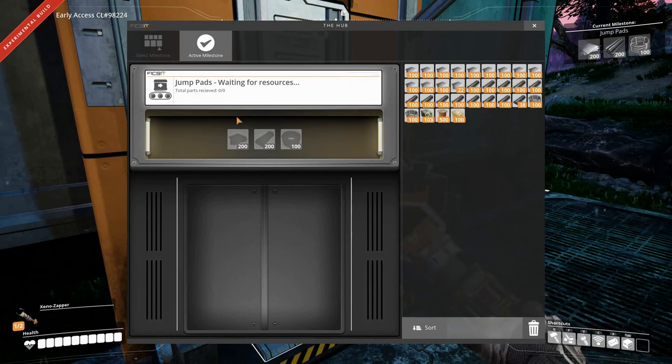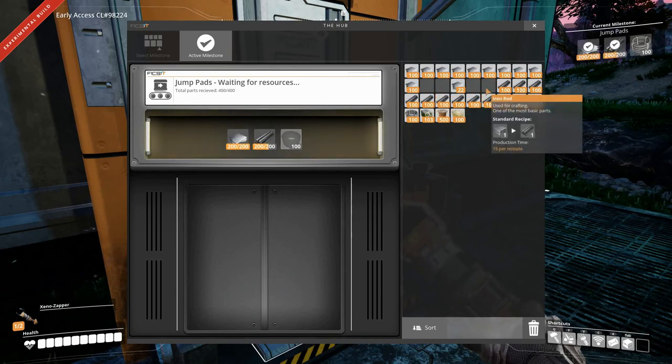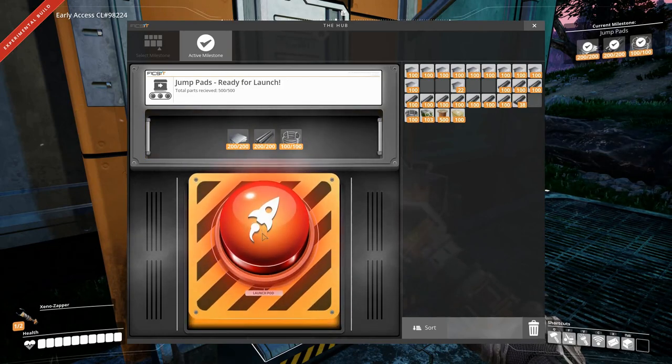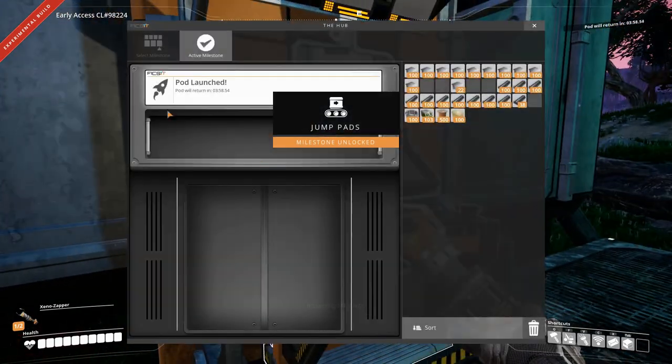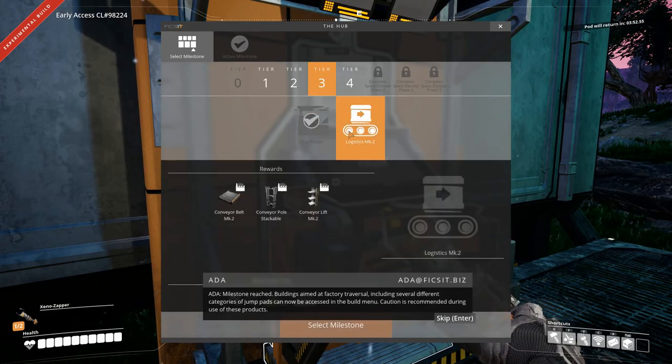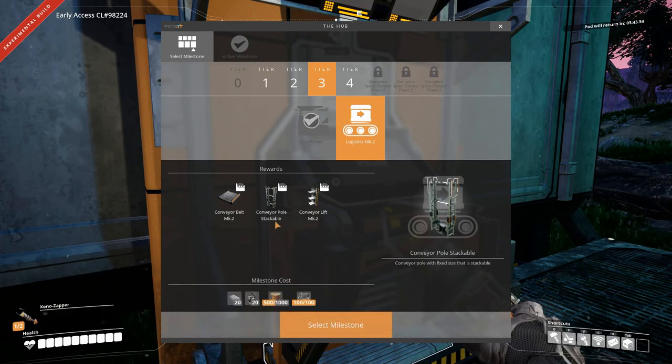So let's unlock something. I want to unlock the jump pads. Let's do that. So now we have jump pads. And the next thing we want to unlock is going to be the Logistics Mark 2 with the conveyor poles and conveyor belt Mark 2 and conveyor lift Mark 2. That is very important to get unlocked.